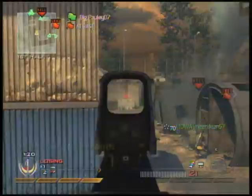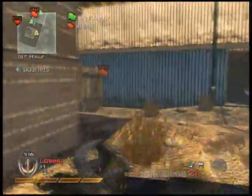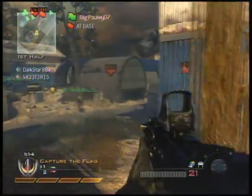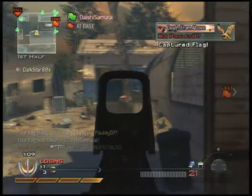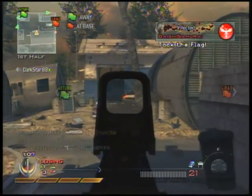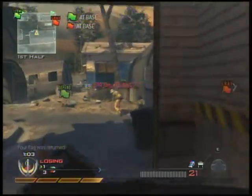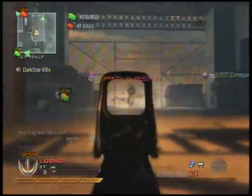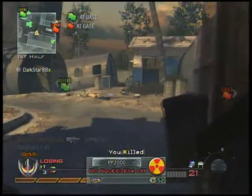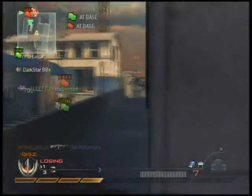If you put the holographic sight on the TAR, apparently it gives it a little bit more accuracy, and possibly a little bit more damage. Apparently when you put a holographic sight on certain guns such as the M16 and the TAR, you get a little bit better accuracy. So if you're looking for a good attachment for guns like the TAR and M16, try out the holographic sight — you may be pleasantly surprised by the increase in accuracy.